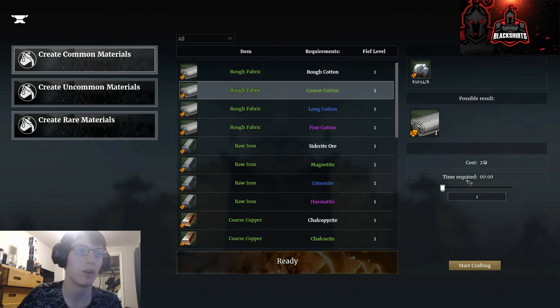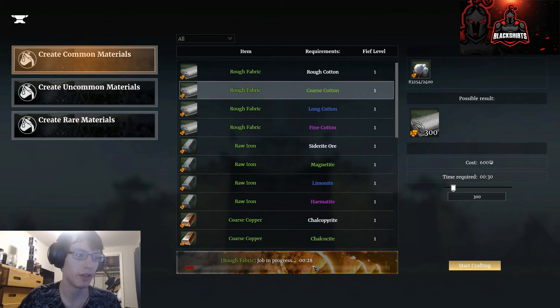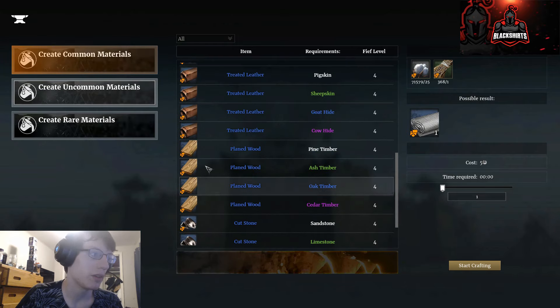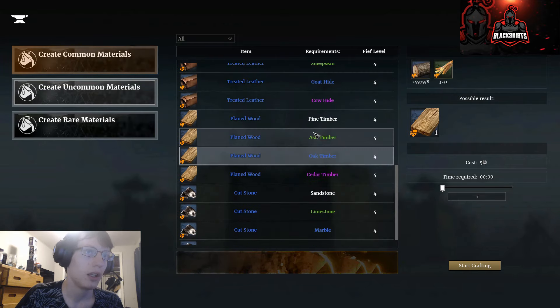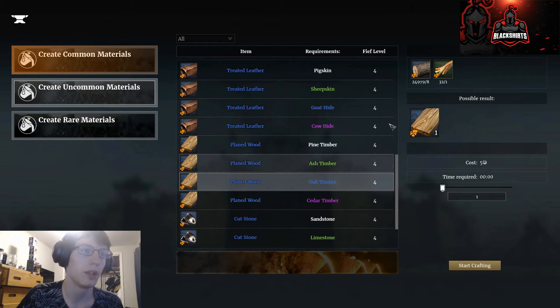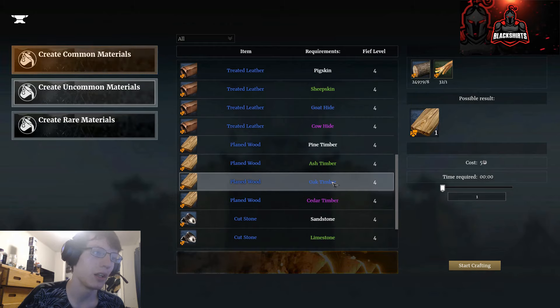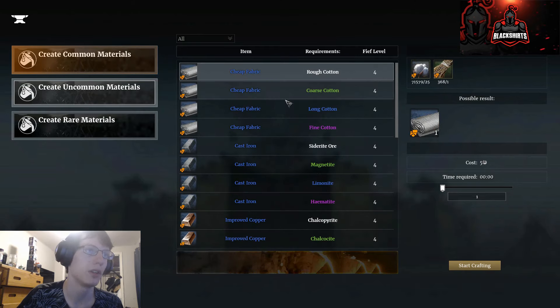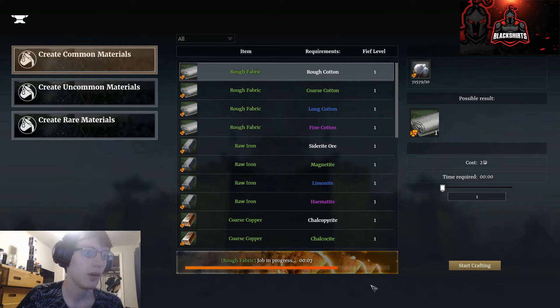Without further ado, let's get some fine cotton. I've got about 85k of the green, so I'll use some greens and make 300 — costs a little bit of silver. You get 300 materials and it takes about 30 seconds. While that's going, I can show you that a lot of the different recipes require similar things. This one only takes eight oak timber and one sinew to make another common material easily. About eight seconds left.